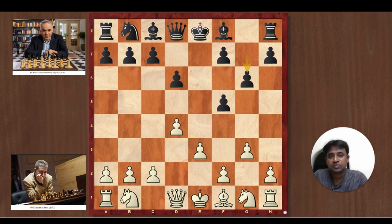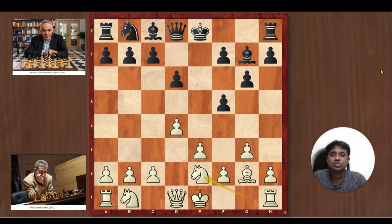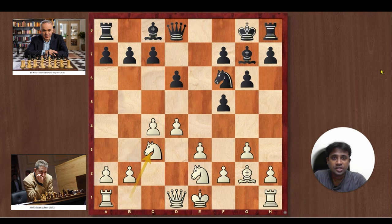Gary goes ahead and plays g6, Adams goes Bg2, and Kasparov also goes Bg7. Notice that your Bishop on g2 is exerting pressure on the pawn on b7 and not allowing Black's queen side to develop so easily. White goes Ne2 — you do not want to block your Bishop so you develop your Knight on e2. Black goes Knight d7, White goes c4, Black goes Knight f6, White goes Knight bc3, Black castles and White castles.